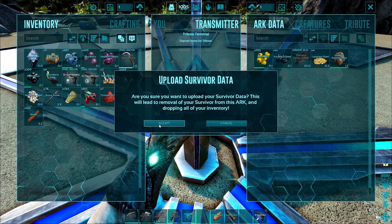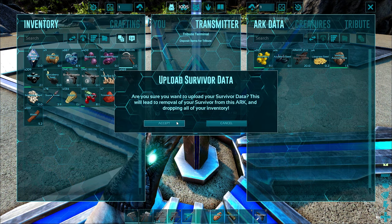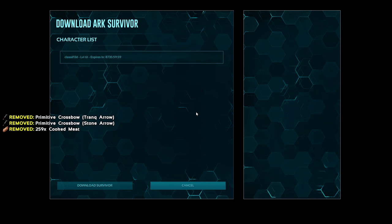When you select this it's gonna tell you you're gonna drop everything. Now if you've already uploaded everything, this is fine. Hit accept — you have been uploaded.